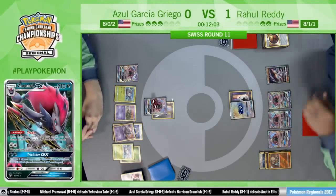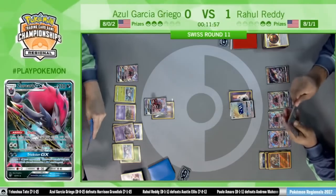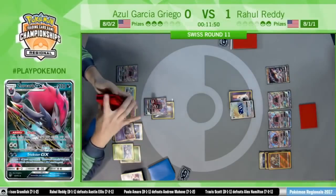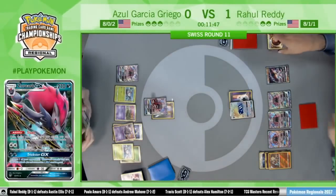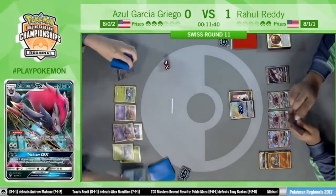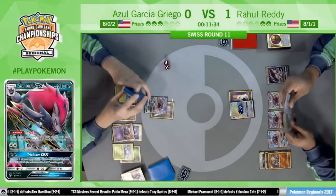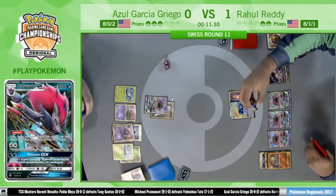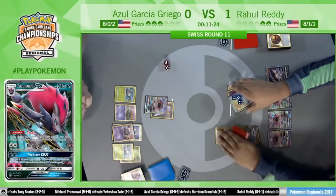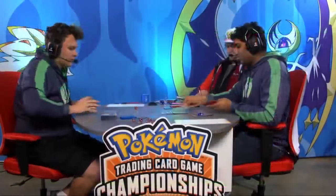Thankfully for Rahul, unless Azul finds the Rescue Stretcher, he's not really threatening this Zoroark for a knockout. Azul likely did the same as last turn — Acerola on the Tapu Lele, Energy Drive again — putting him in a similar position where Rahul can still hit the Tapu Lele and then the pressure is back on Azul, because Rahul only has two prizes remaining. Rahul attaches the Strong Energy and there we go — Dangerous Rogue GX taking the knockout for the game and the match!